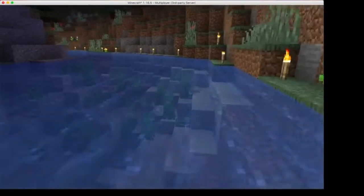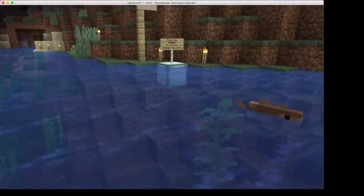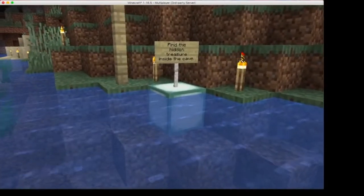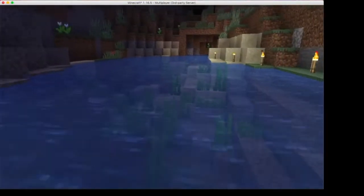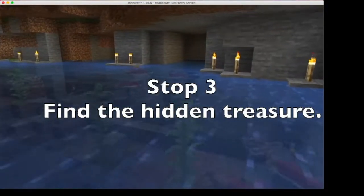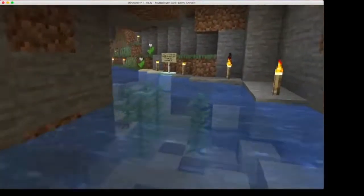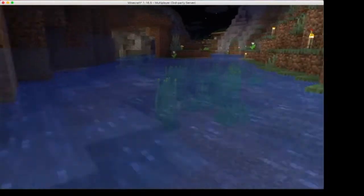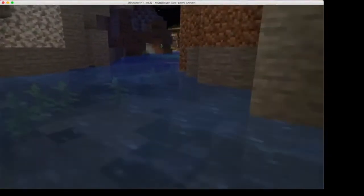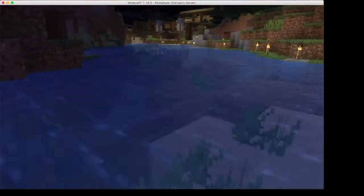The next instructions around this corner are going to tell us to look for a hidden treasure inside the cave. There are some different little waterways you can go down to try to find the hidden item. Once you have that, head on out. If there's a little boat tie-up, there are a couple of little cut-throughs here you can take.